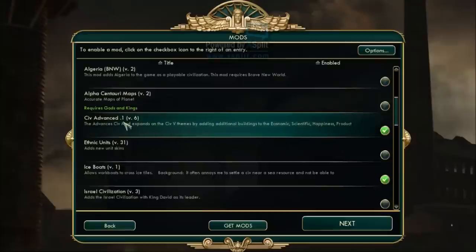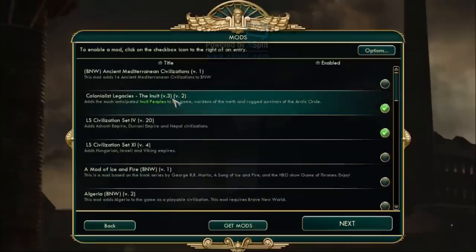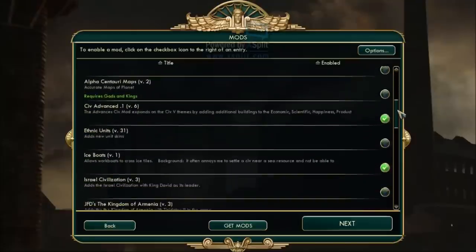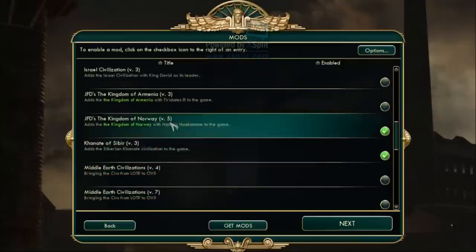There's the Civ Advanced mod, which is really cool — it gives you new luxury resources, bonus resources, and a lot of really cool improvements that help in the early game. This is especially important for us since we're playing as a snow people with a starting bias in snow, ice, and coast, giving us very few luxury resources. There's also the Ice Boats mod, which allows work boats to cross ice tiles — important because resources surrounded by ice are otherwise unreachable.